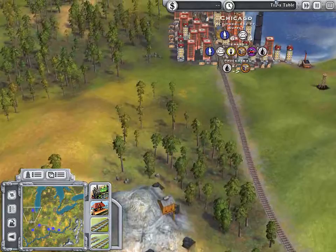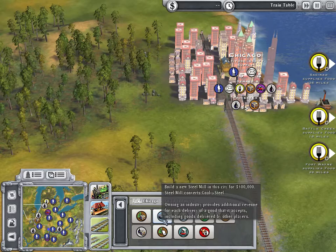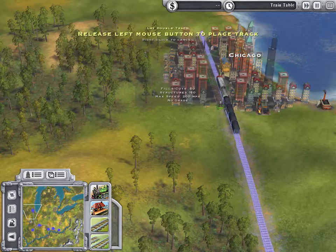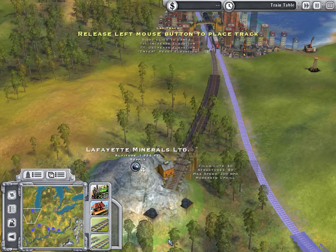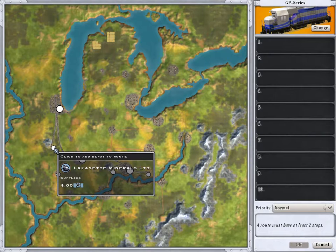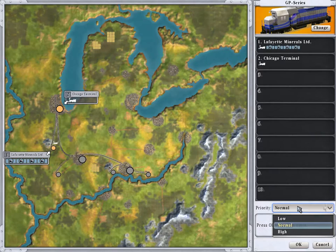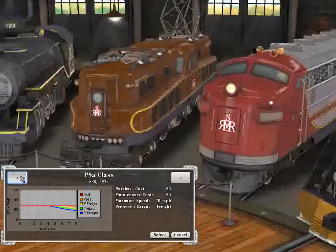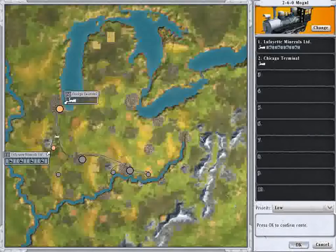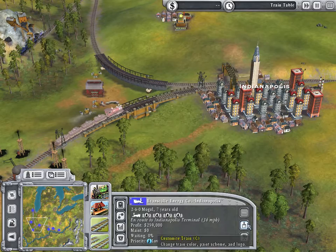Now we'll see what Chicago needs for supplies. Do they need coal? They don't as of right now. But we could have them make steel, which would mean they need coal — so let's build a steel place. We'll build a coal facility here so we can come over and utilize it. We'll get this train going from Lafayette Mill, wait till full, bring it here, and unload. Priority is low. We'll change the engine to the Mogul. Now we need to change the paint so everything is in sync. So now that we have that done, everything is connected.